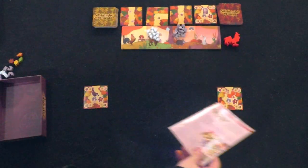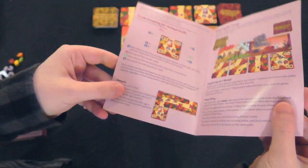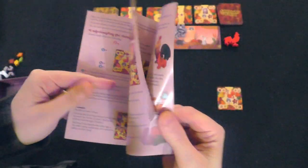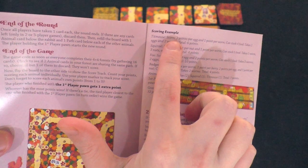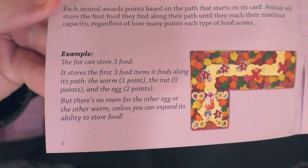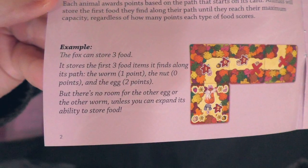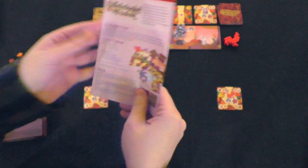It does a fairly good job of explaining everything, although some things are out of place. For example, on page 2 it goes into scoring examples, but then later on in the rulebook it goes into how you actually score. Like, here's a scoring example on how everything is scored, but it didn't cover any of that yet, so it's kind of useless information until you get to that part. So this is organized a bit weirdly.